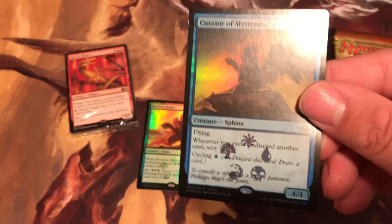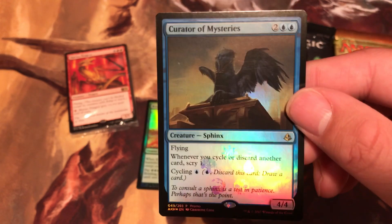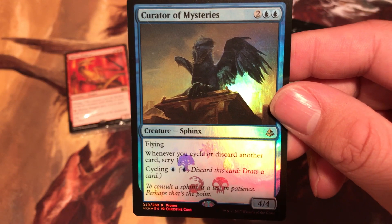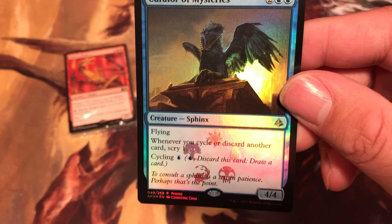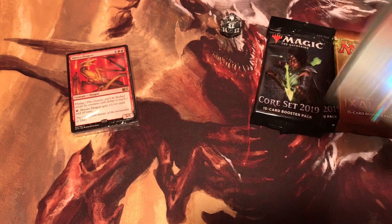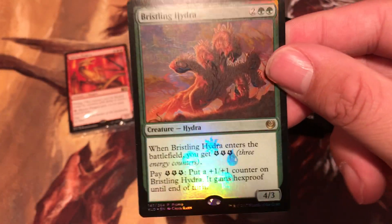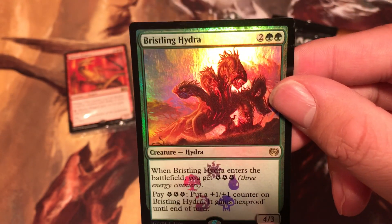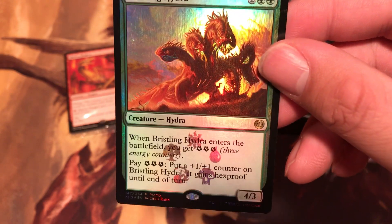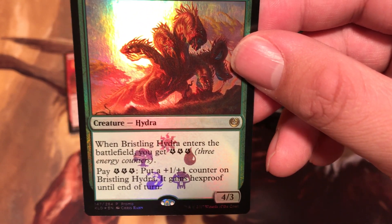First rare - Creator of Mysteries is from Amonkhet. It's flying, cost four. Whenever you cycle or discard another card, scry one. Cycling - tap one, discard a card, draw a card. Very nice. Next rare is Bristling Hydra, which I think we pulled this rare before without the promo version when we opened Aether Revolt. Cost four - when Bristling Hydra enters the battlefield, you get three energy counters. Pay three energy counters, put a plus one plus one counter on Bristling Hydra, and it gets hexproof until end of turn.